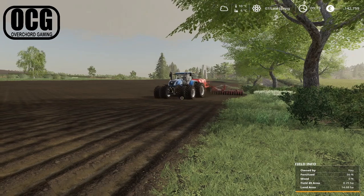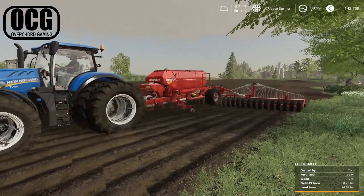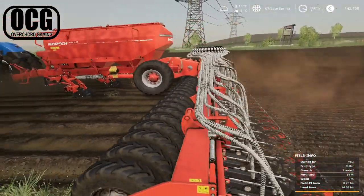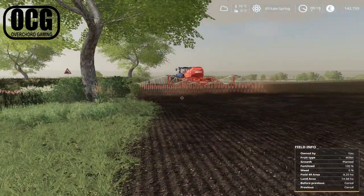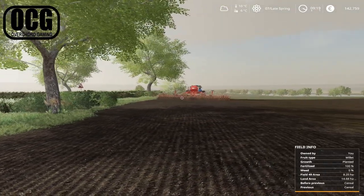That's our T7 underway - got some seeding to do. We'll get some millet in the ground so we'll be able to feed the pigs. We are going to be swapping out pigs as well. We might start taking them down in this episode but it might stretch into the next one. Let's see if the 8R is now down at the dealership.